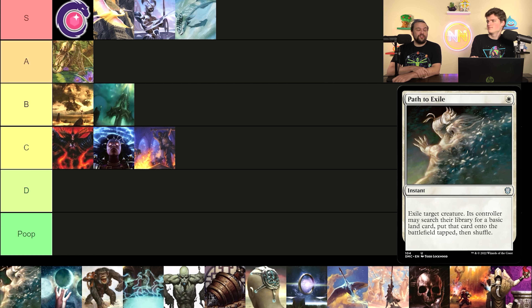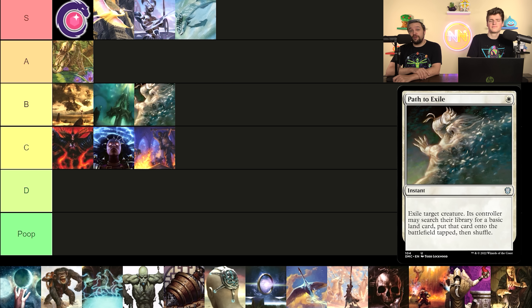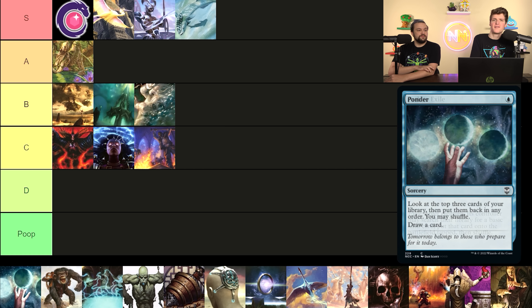Birds of Paradise is an incredible magic card — no doubt about it. Mana dorks overall are great. If you're playing a creature-based deck, they're some of the best ramp you can have, period. These are the only cards that scale from the absolute bottom of the power level scale to the absolute top. This is the easiest S tier ever. Mana dorks are staples of the format and always will be.